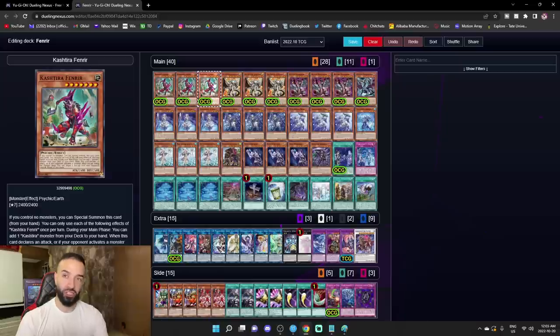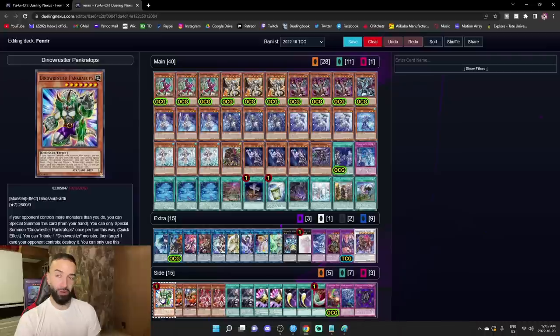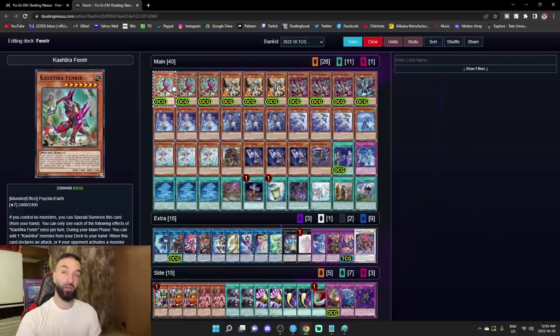You use Fenrir strategically, even in scenarios where you have to tribute summon it. That's why it's the best card in the game — a card this powerful. Compare that to Pancreatops, a card that can only be played going second.